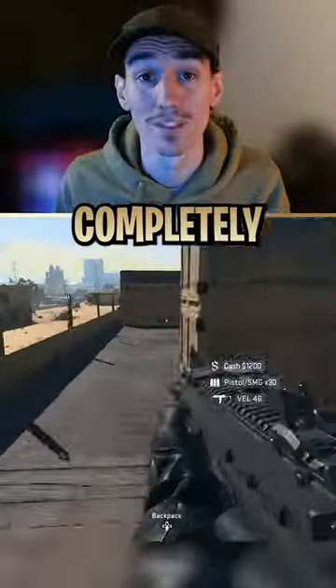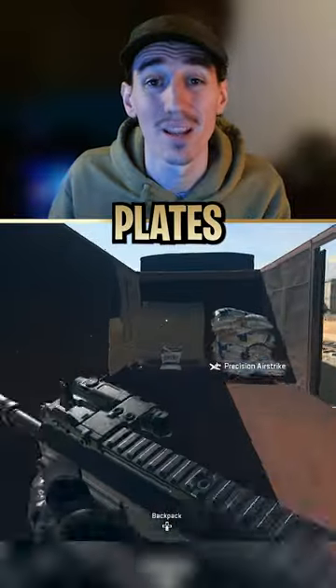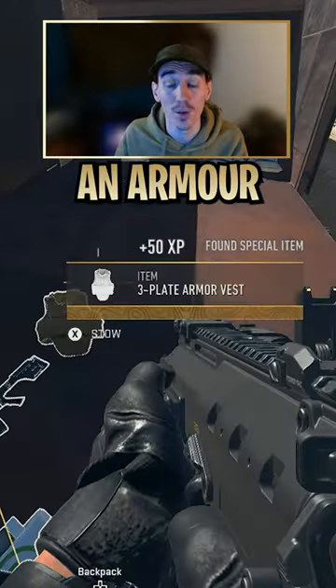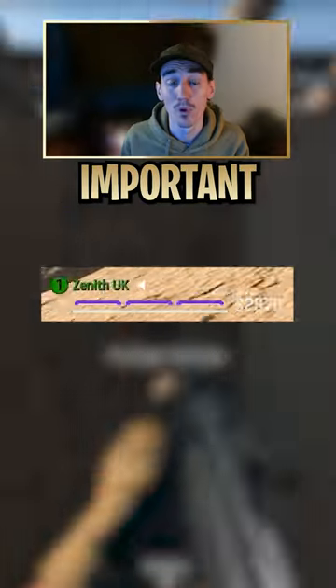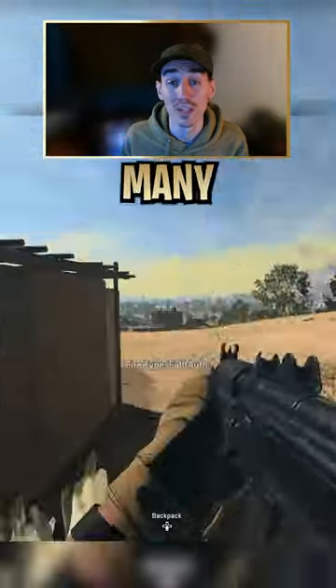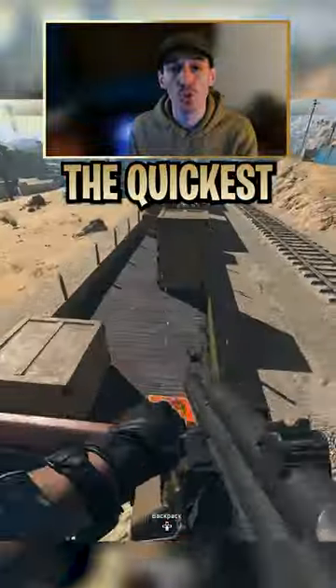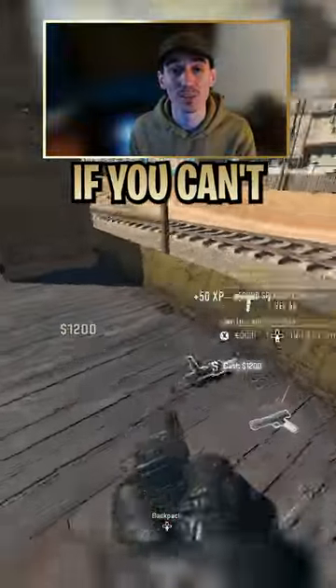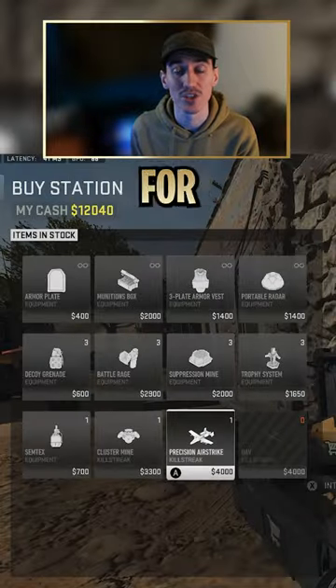The plating system in Warzone 2 is completely different to that of its predecessor. You're now limited to just two armor plates unless you can find and equip an armor vest, in which case you'll be allowed three plates. It's important when engaging your opponents to have as many plates on as possible to increase your chances of winning the gunfight. The quickest way of finding an armor vest if you can't find one when you're looting is to purchase one at a buy station for $1,400.